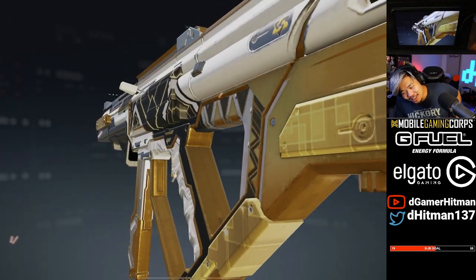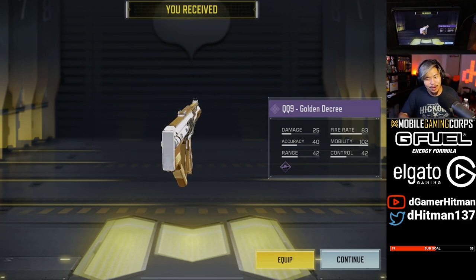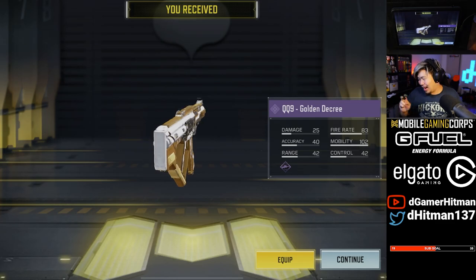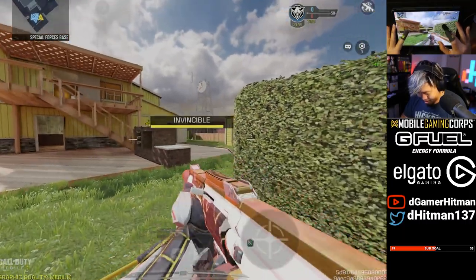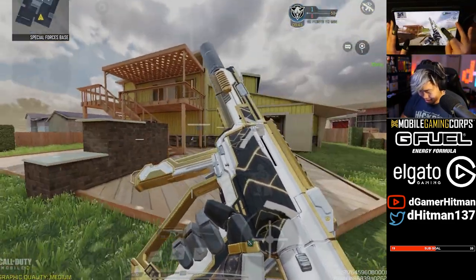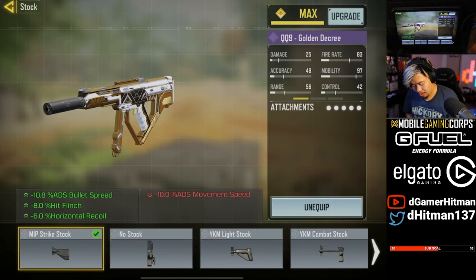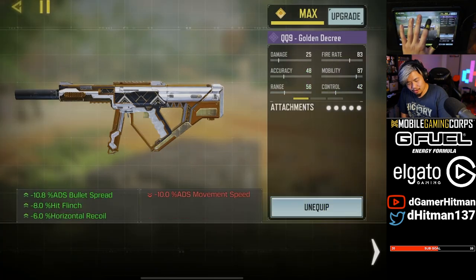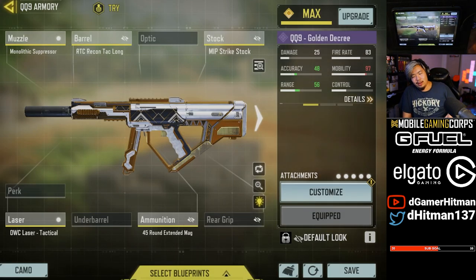If I wasn't going for the Mythic and I got the QQ9 on the second pull, I would be the happiest guy in the world. I would have called it a day. Get the QQ9 pay-to-win iron sights — I would have been like, let's do it. Look at these pay-to-win iron sights. This gun with the character, it is so nice. I like this build a lot. You can take off the strike stock if you're more confident and put in no stock, but I like the horizontal recoil control. The strike stock is better than the operator — you gain some ADS feedback, and I don't strafe so you don't need the ADS movement.